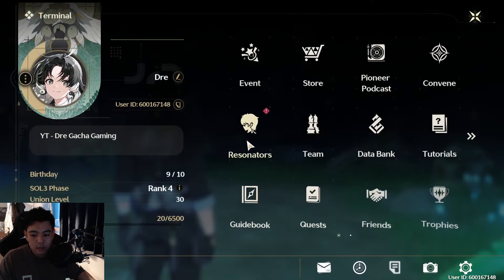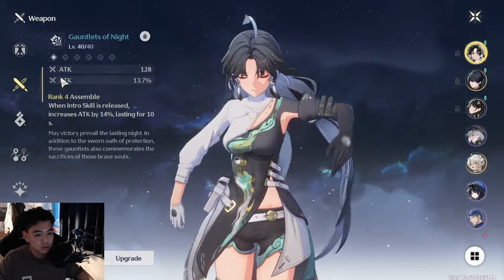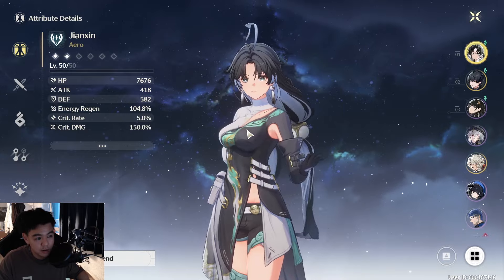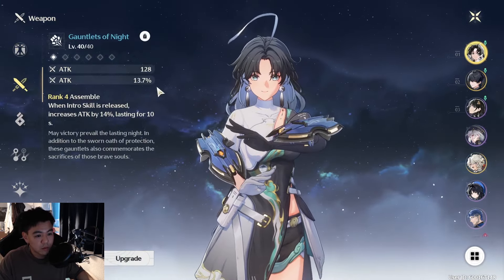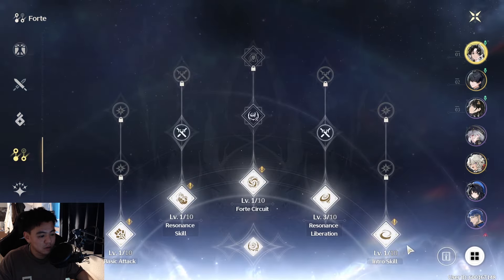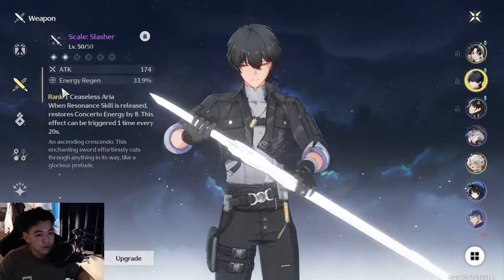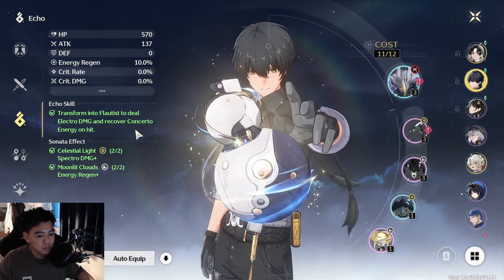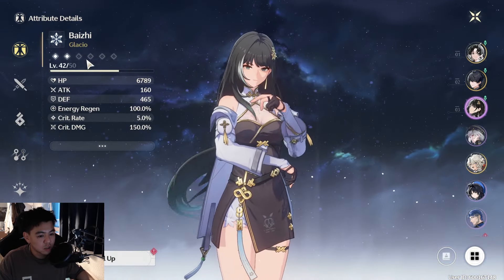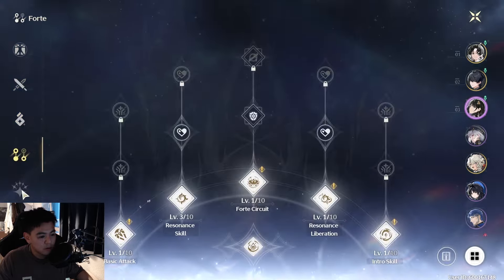I wanted to share the characters I have and maybe show you guys my builds. I don't have anything crazy here. I just got Jianxin today so I've only used her for about three hours. She's only level 40 with random echoes all at level one. The other character I used for the previous two days has a four-star weapon leveled to level 50 and random echoes all at level one as well.